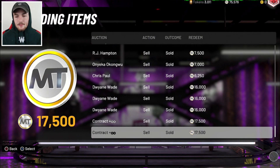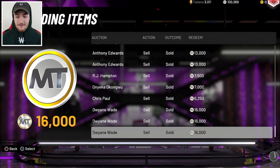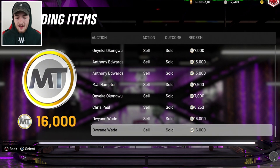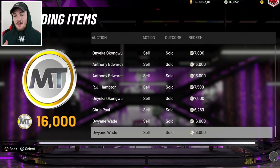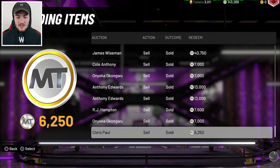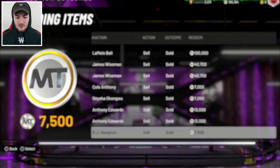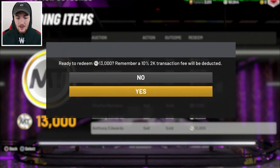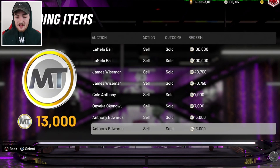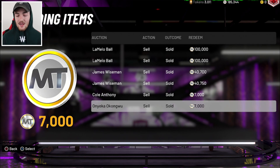I spent like 500K MT on these packs, so if I could break even, that would obviously be good. But just by looking at this, I already know I'm not going to break even. If I went and sold some stuff in my collection like my shoes, jerseys and all that, maybe I could get back up to that half a million, but I honestly can't see it happening in this video. Normally we do end up making MT — that's how juiced the packs are — because I sell them as soon as I can before they keep losing more and more value.